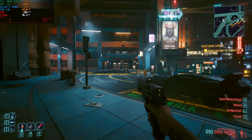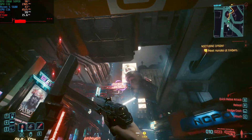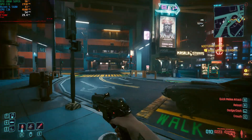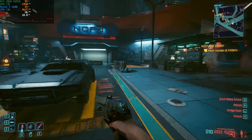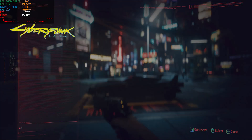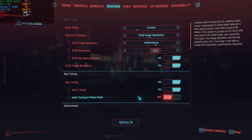I don't expect improvements from Performance mode, but I'm going to test it anyway. Interestingly, the ghosting and artifacting seems to have toned down a bit. However, DLSS Performance mode at 1080p looks so bad that nobody should use it — the scene looks like an oil painting, reminiscent of early DLSS 1.0.